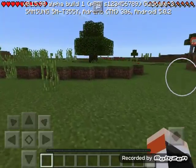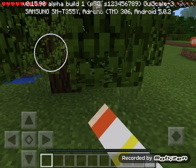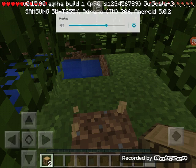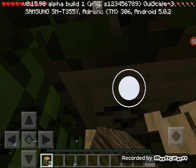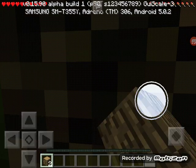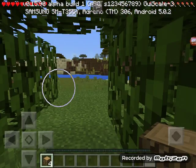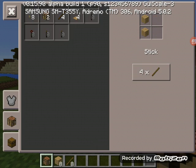I got some trees right there, so let me just chop down some wood — maybe I'll get the oak sapling. We got two logs of wood, there's more left. We got all four logs of wood on this tree. Didn't get the oak sapling, but okay.